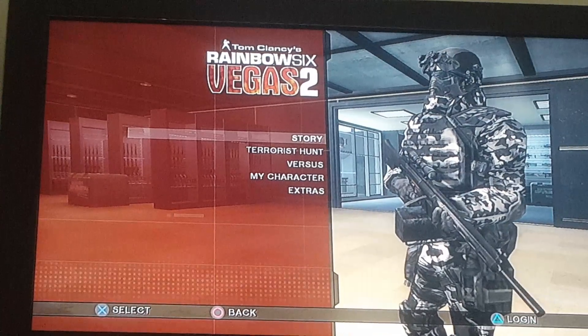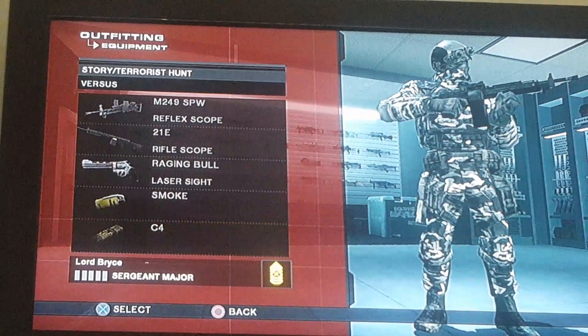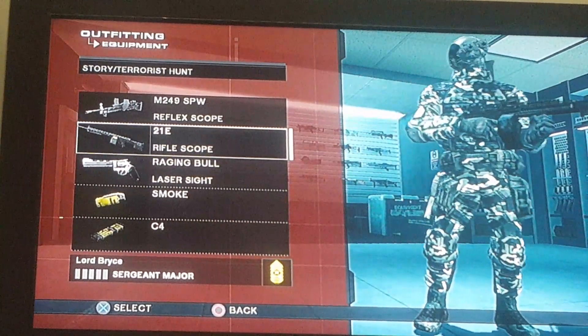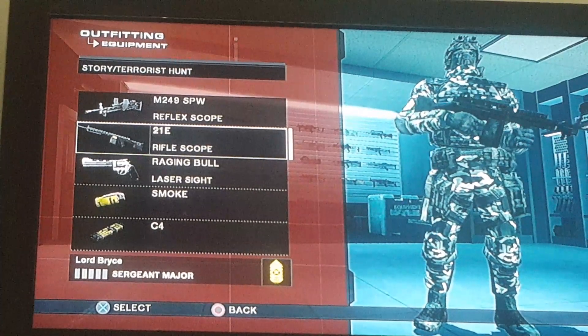I suggest the first thing you have for a gun is two light machine guns, because that same terrorist is going to keep respawning over and over and over again, and you want to have as much ammo as possible.